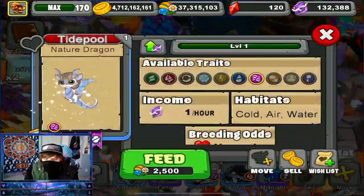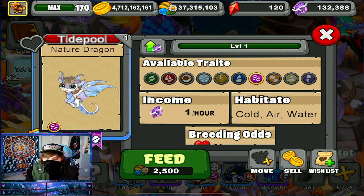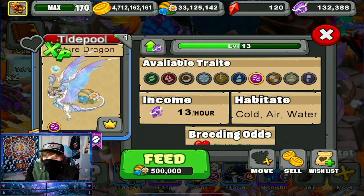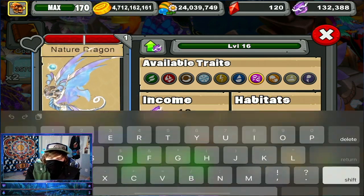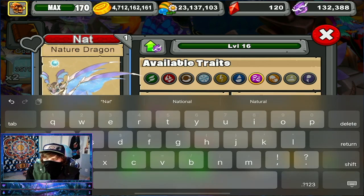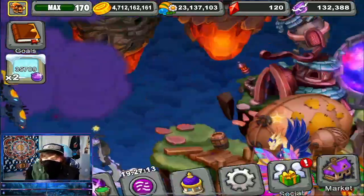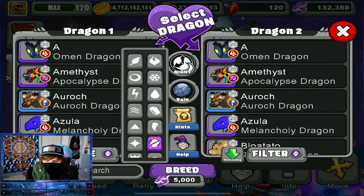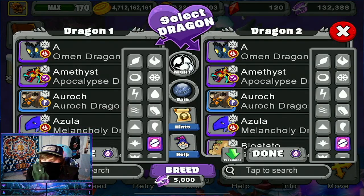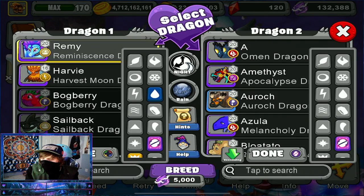I really like the Air Trait with it. Now let's level it up — scratch that, we're going to level it up to 16 because that's as far as we can go. 16 is as far as we're going to be able to go. Let's change the name to Nature — we'll find a cool name for you later.